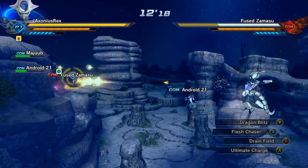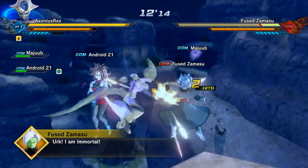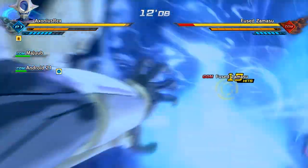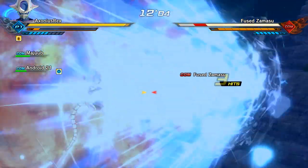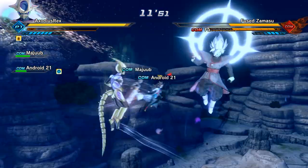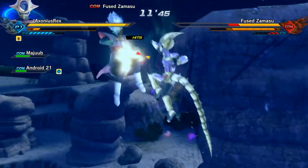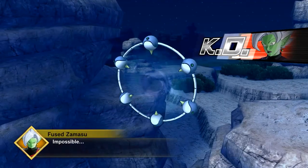Nothing fancy about this portion of the mission. Just spam your supers or ultimates. Fused Zamasu doesn't drop anything as far as I remember - he's just a standard enemy. Your teammates will be knocking him out of your ultimates constantly, so just spam whenever you can. Just blast him with your Warp Kamehameha over and over again mercilessly, stamina break him when he launches a random ultimate.